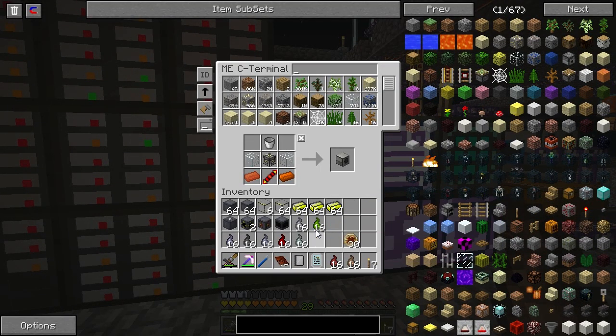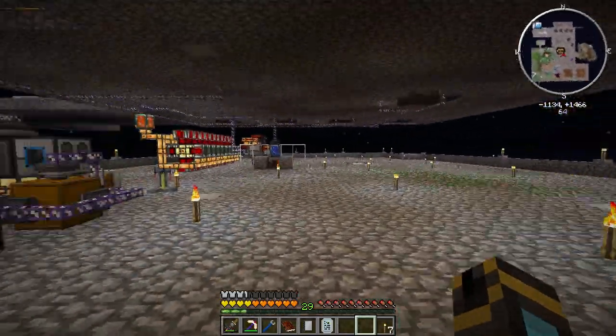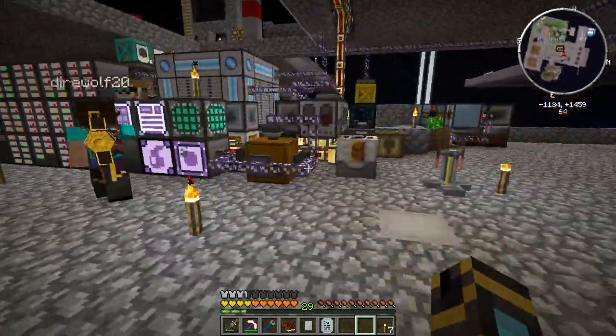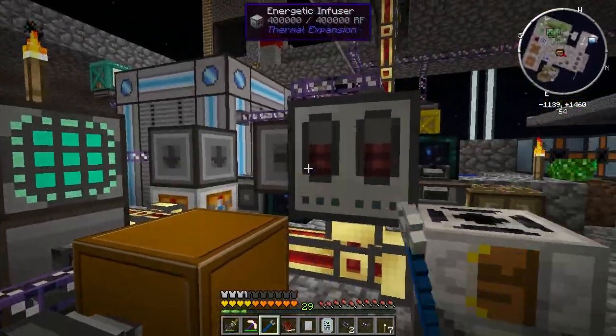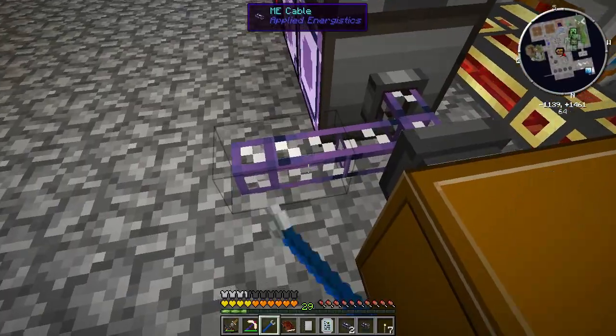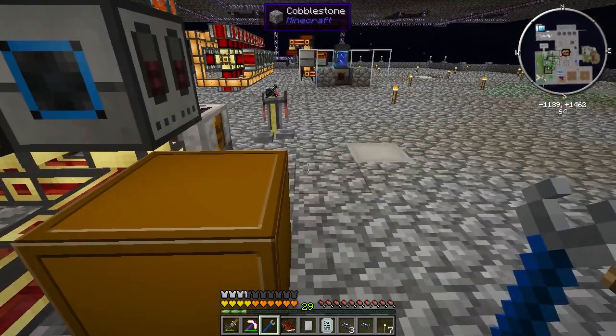You can throw it on the AE system. Looks like some fell on the ground too. It kinda gave me a lot of them. Alright, so guess what — we just completed the Hoarding quest. That means a new end quest, doesn't it?